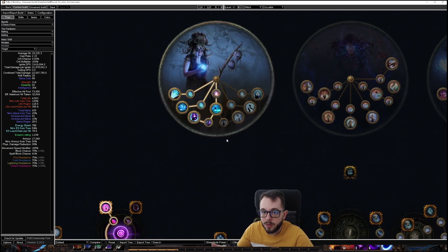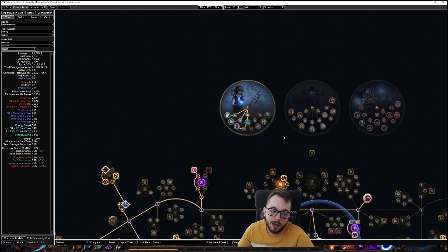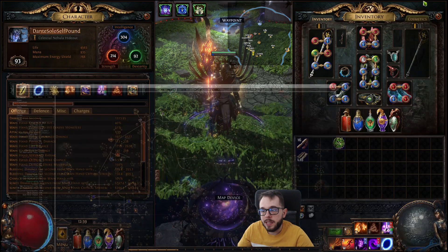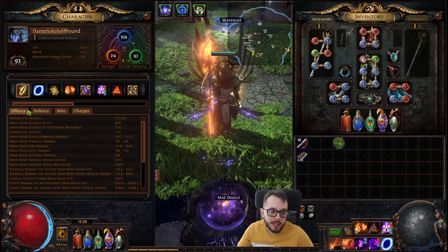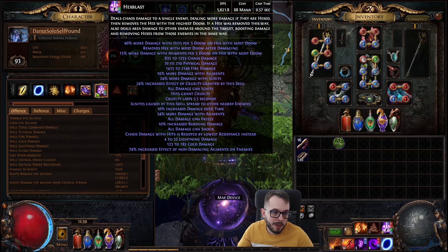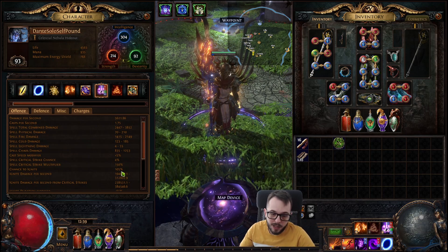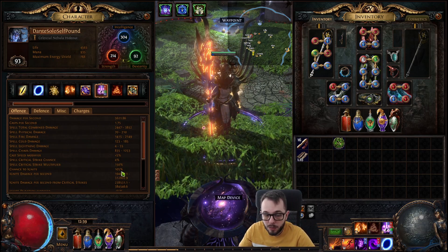When you swap over to Occultist, you don't get that necessarily. You need to compensate for the chance to Ignite by respeccing a little bit of the tree and making sure your Hexblast is 100% chance to Ignite. As you can see here under Hexblast Offense, chance to Ignite is 105% in my case — I'm overcapping by a little bit, but not too much.